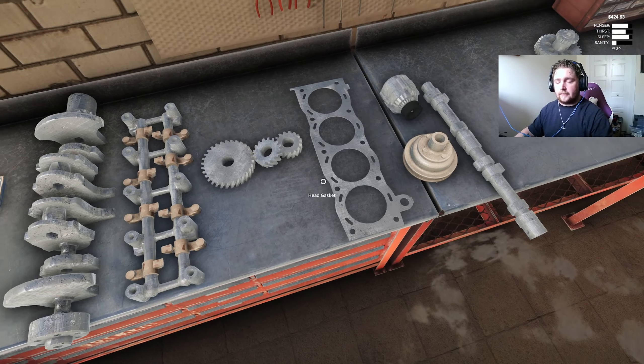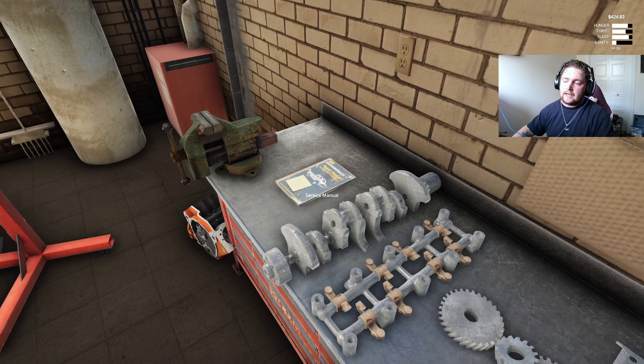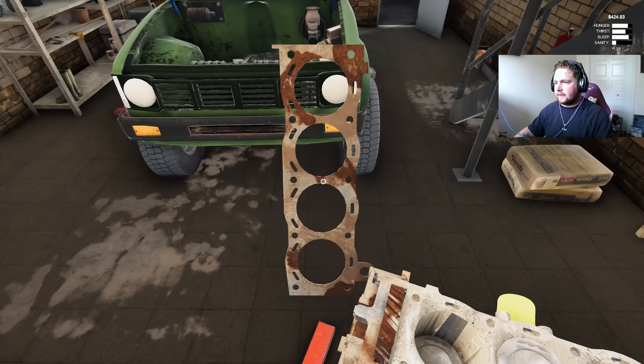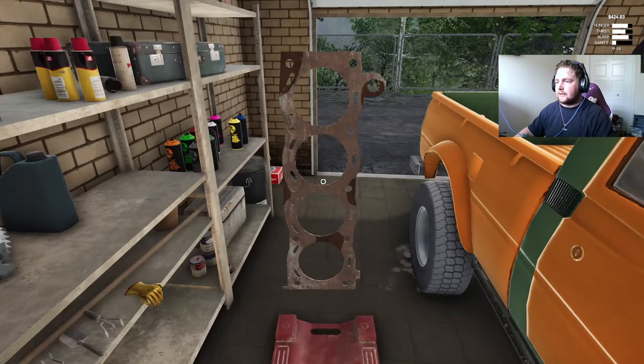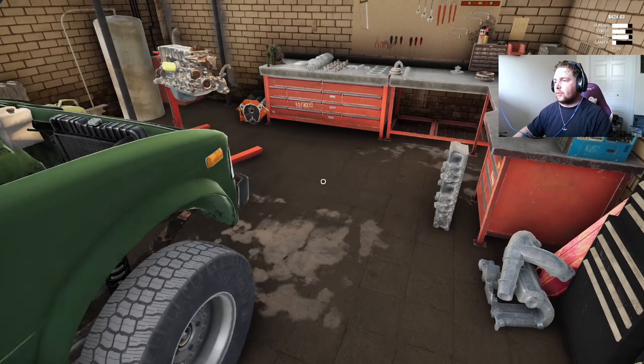I'm replacing the head gasket because this book says white smoke means your head gasket's probably gone. Our old one is right here and you can see as soon as you pull it off the vehicle it's in pretty bad condition — that's why it spews white smoke once in a while.